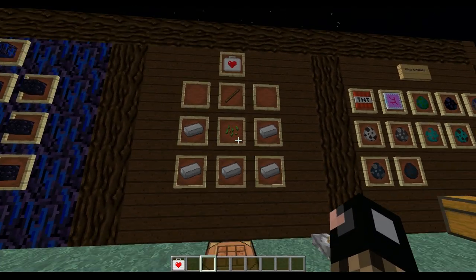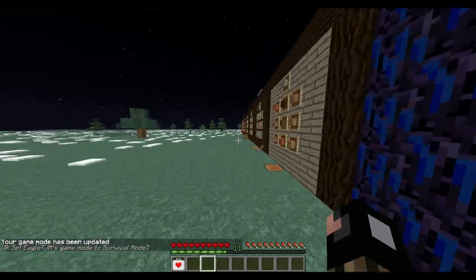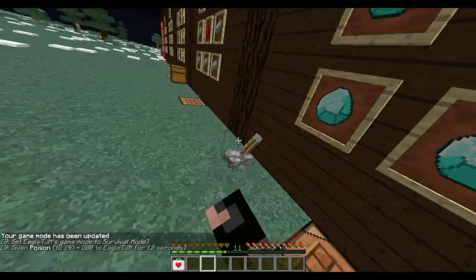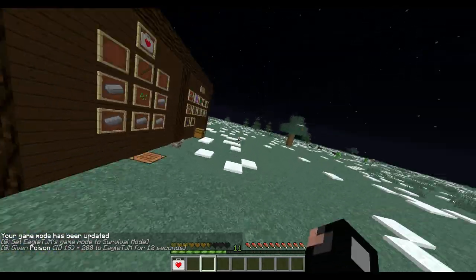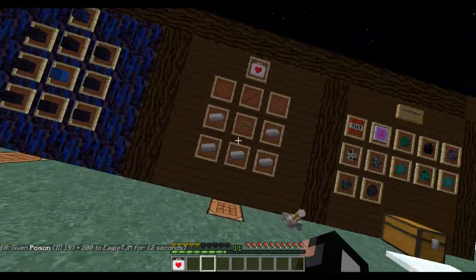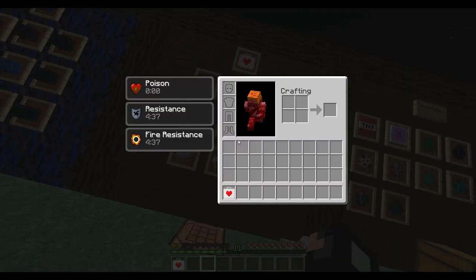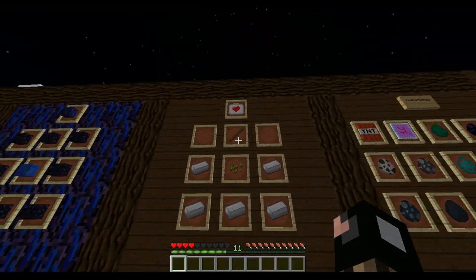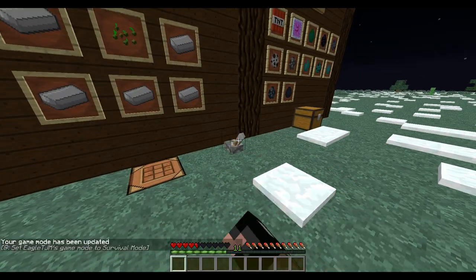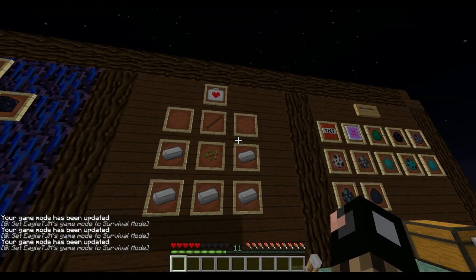Now for another craftable known as the med kit - crafted with one stick, one seed, and five iron ingots. Let me run over here and get poisoned. There you go - you get two hearts from the med kit. Pretty awesome, and pretty cheap to be honest. It's finally another use for seeds, which is amazing.